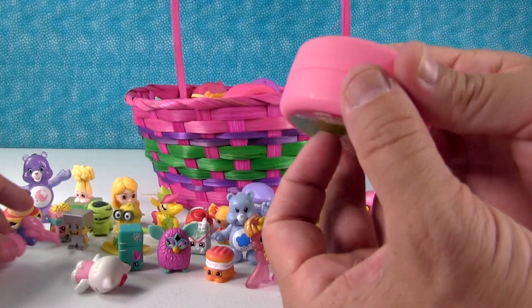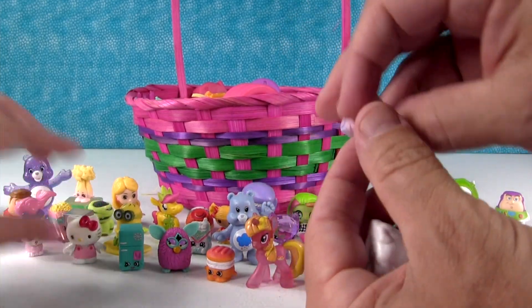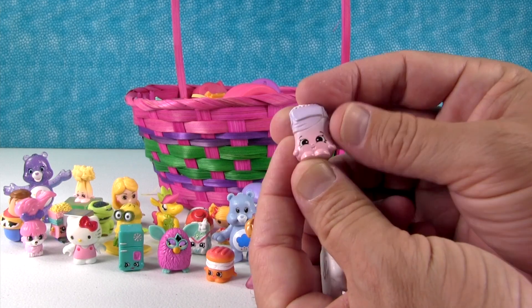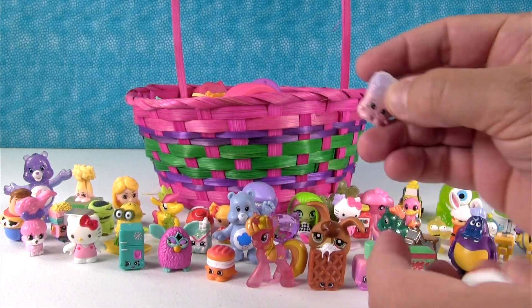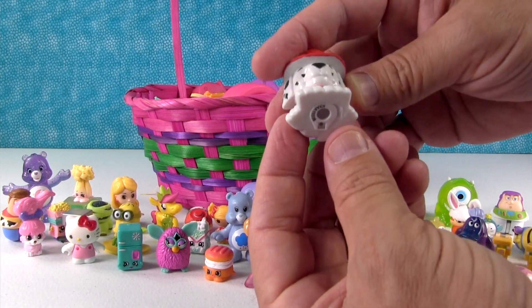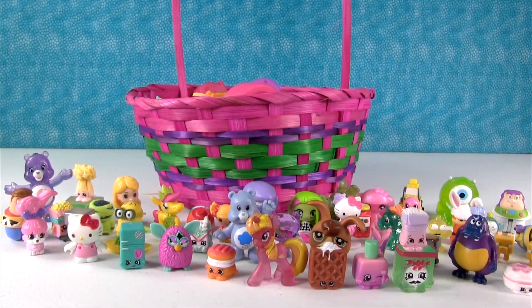This one feels empty — it doesn't make any noise. Here's another Shopkins Season 6. This is the sugar — confectioner sugar? Cake sugar? I don't know. And look, we have a Paw Patrol — we have Marshall. He's awesome, he's got something on his eye.